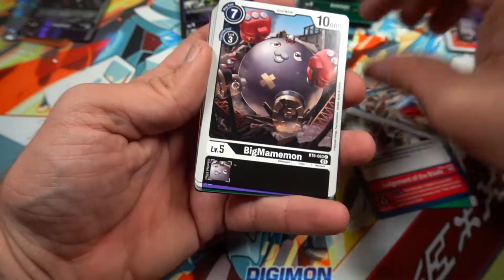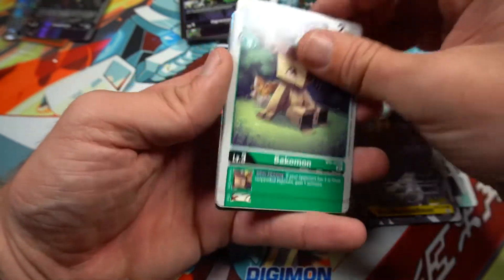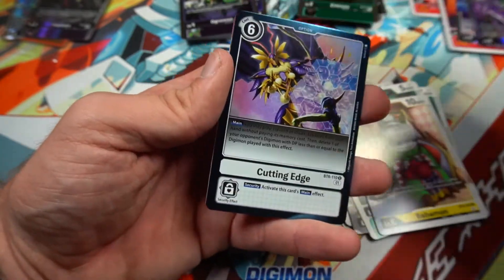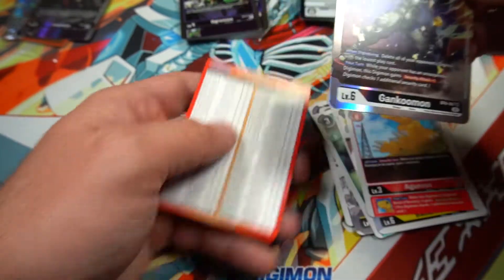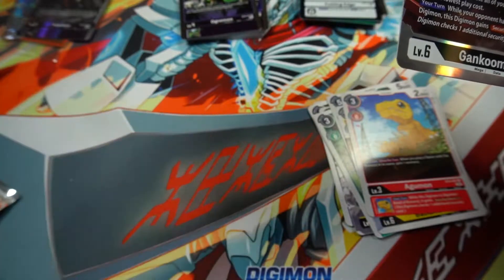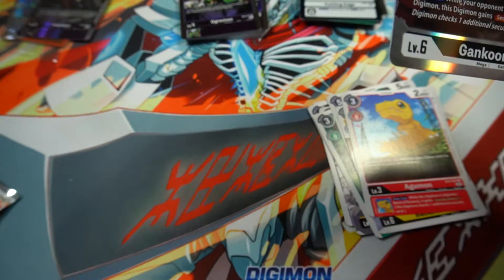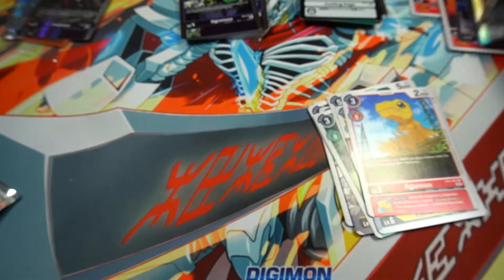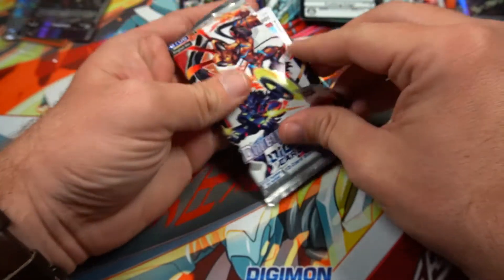Pedaldramon, Judgment of the Blade, Ferrismon, Gigadramon, Skull Mammothmon, Bakomon, Arbormon, Babamon, Agumon, Cutting Edge, and Genkumon — isn't this good? Delete all of your opponent's Digimon with the lowest play cost; while your opponent has an unsuspended Digimon this card gains security attack plus one. Could be good.